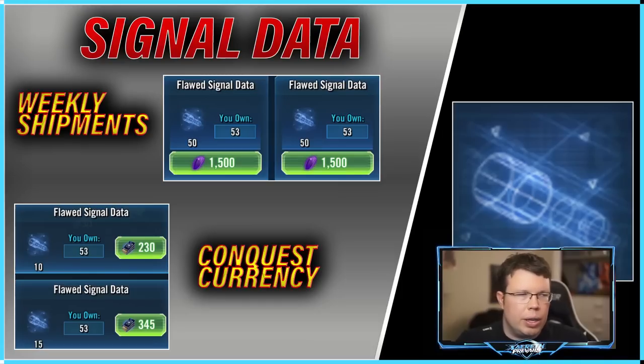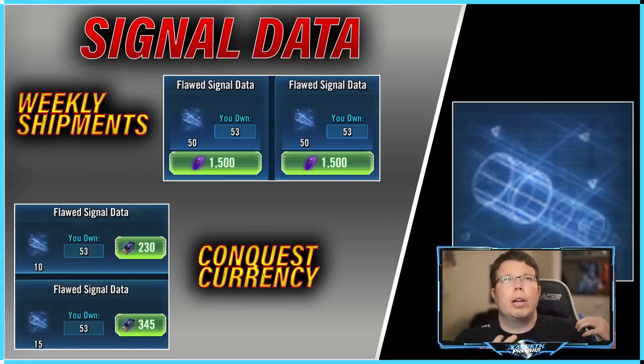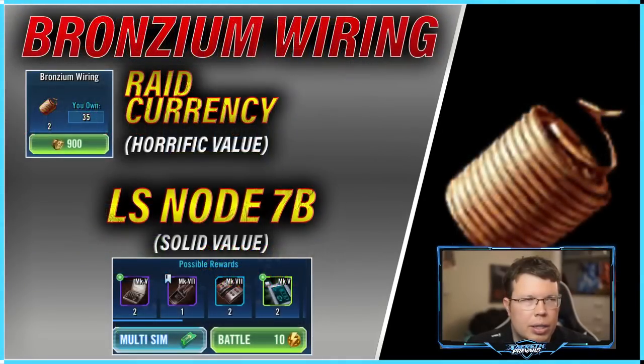This will help you cut those corners if you need to. The other thing I really like is if you get far enough in conquest, you can buy signal data using your conquest currency — the things people call burritos. I buy the green ones and the blue ones. Conquest currency is another reason why you kind of want to push that conquest path, and then you have more to buy signal data with.